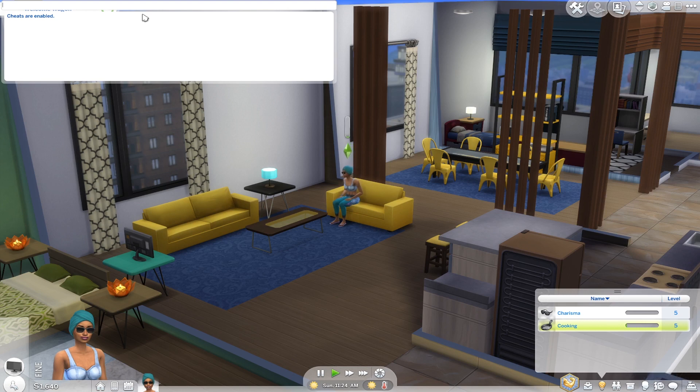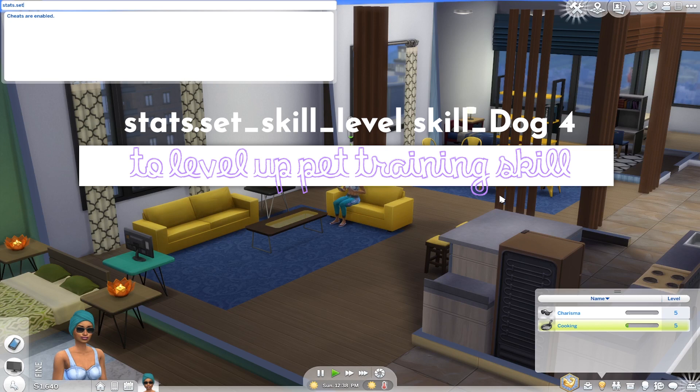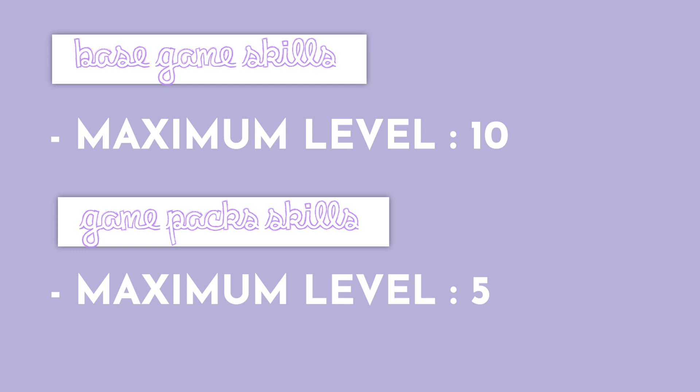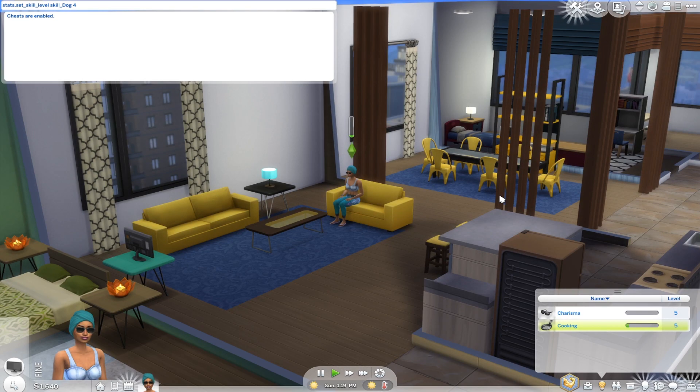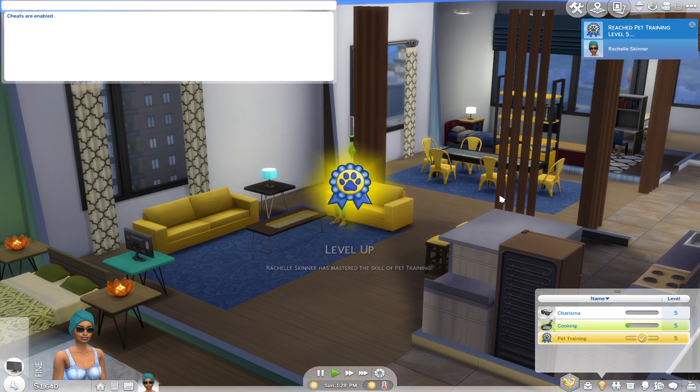Keep in mind that if you don't have the specific pack, you cannot max out or level up those skills. If you own Cats & Dogs, and you want to level up the pet training skill, type: 'stats.set_skill_level skill_Dog' followed by the level you want. The maximum level for this skill is five, not ten, unlike most base game skills. So let's say level four — it works! And then level five — we've maxed out our pet training skill.